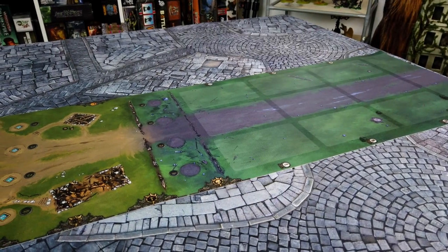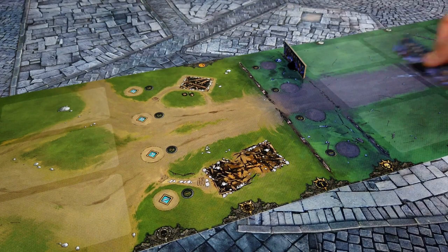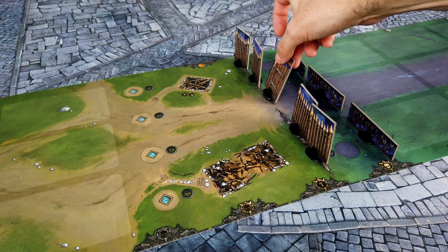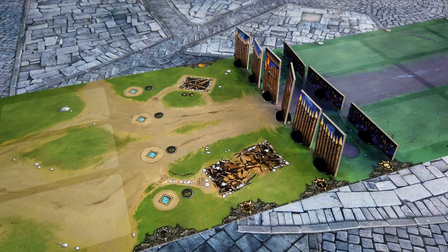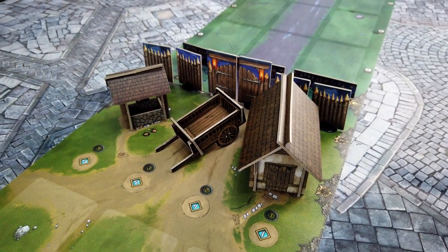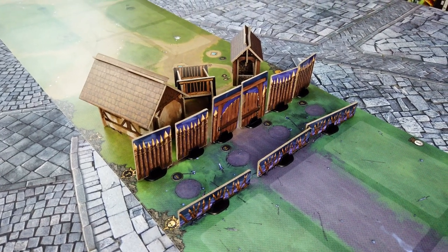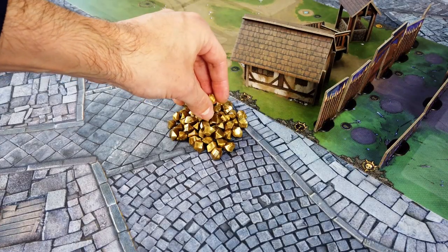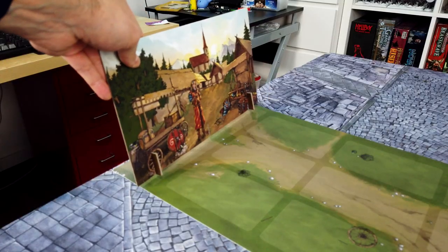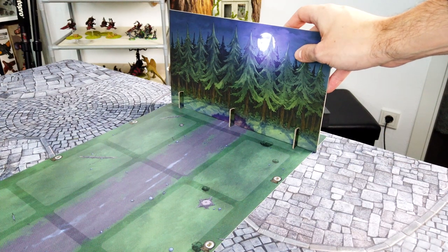Night Tales is played on a special game mat, which is divided into a night and a day side. Before you start playing, you have to roll out the mat, assemble the 3D elements which are included in the game, and place them on their designated spots. All components shown in this video are prototypes, which means they can and will change compared to the final product. Next, you place the gold pieces near the game board as well as the game tokens. The wall with the marketplace is placed on the day side and the wall with the dark forest on the night side.